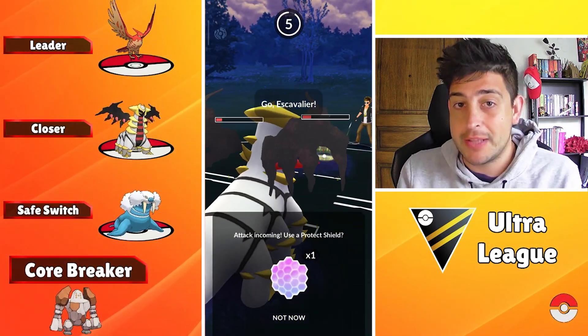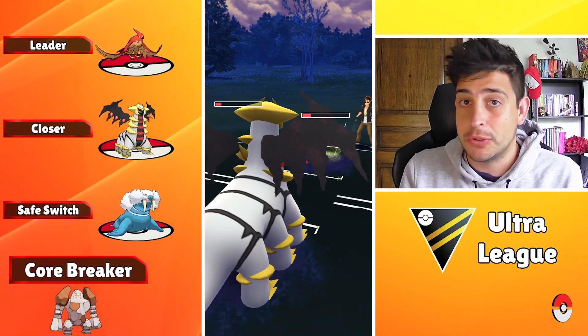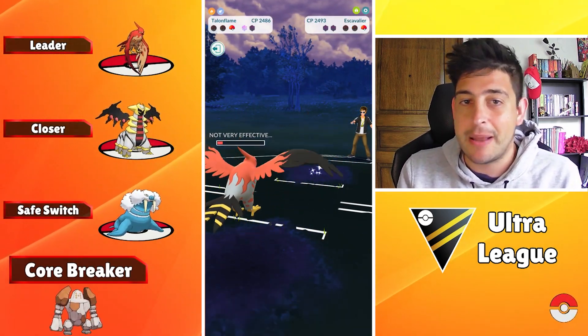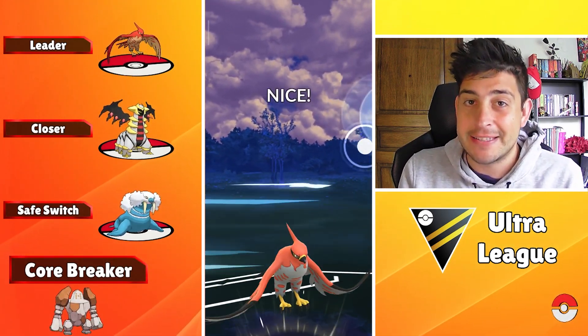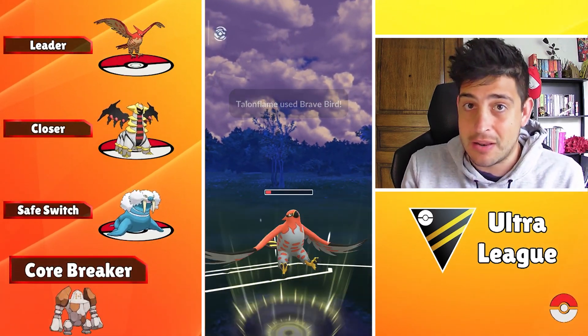As your closer with Giratina, the core breaker of this team is always gonna be Regirock, because Talonflame can be a severe threat to it, and it can also do a lot of damage to Walrein while going toe to toe against Giratina — though it has a soft loss there. It's mainly here because of the Talonflame matchup and the Ice typing that's gonna struggle a little against Regirock. Other than that, you're gonna be just fine and this team is looking super good.